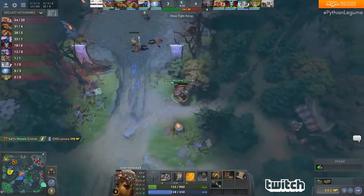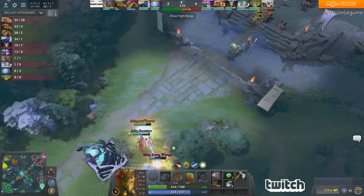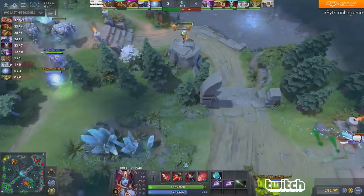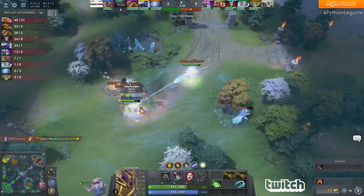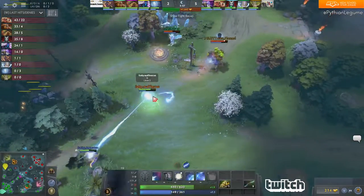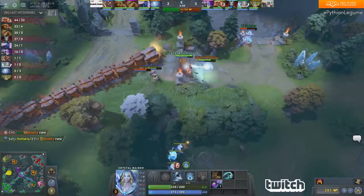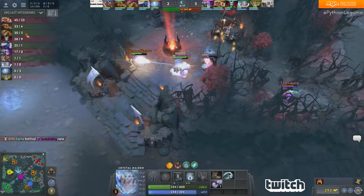Meanwhile at bottom, Mossy actually gets a kill on Lacuna — doesn't even need the Echo Slam for it, just at level four. Sane thinking about going on Kong again, still at level four, while Sane is all the way up to level six. This aggression from 2634 could work out very well. Lacuna finds the kill at bottom, and now there's a Leech Seed out onto Remster Silencer. Epic Armor used on Toast — Toast starts to hit that little ball. Effie tries to get in for the Frostbite but doesn't have the range. Toast wants that root but the Fissure isn't going to land, and DT Toast might think about coming from behind.